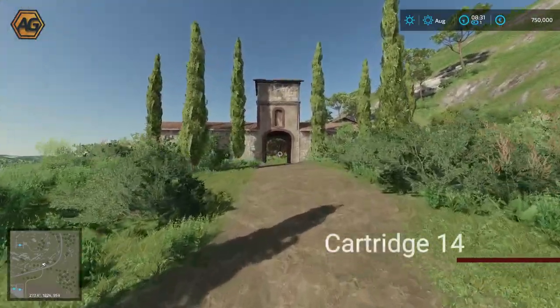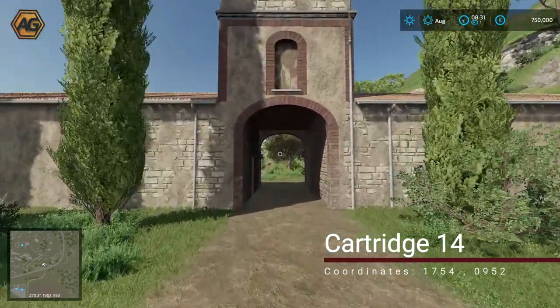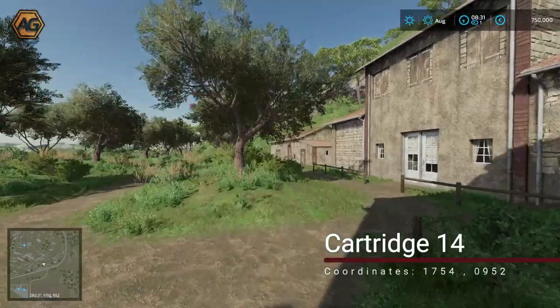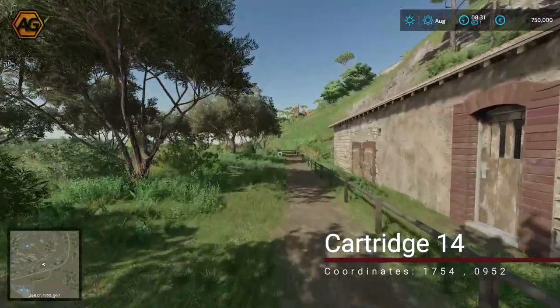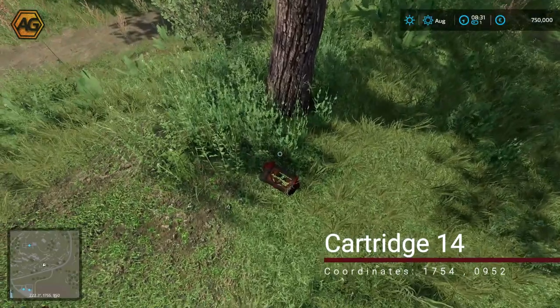On the far right-hand side of the map, about halfway down, we have another building that looks to be an orchard or olive grove with trees out here. We head down to the very right-hand side and get to the fourth tree. Just before the end of the building on the left, we'll find the cartridge sitting on the ground.